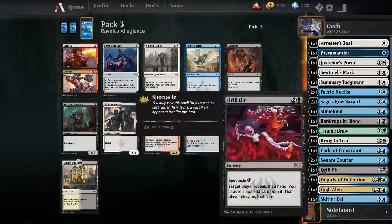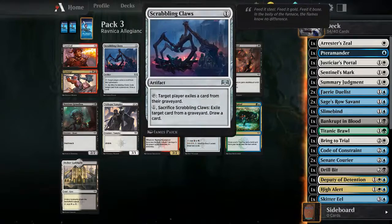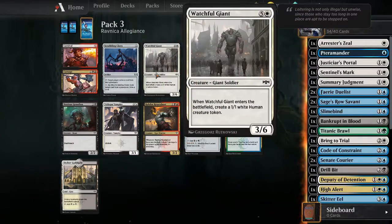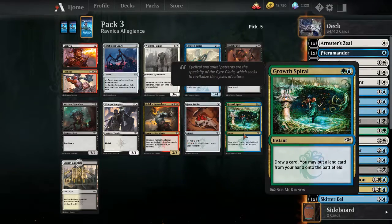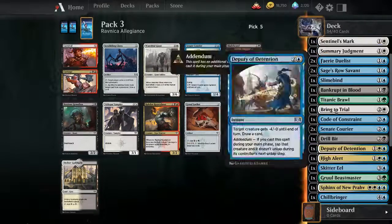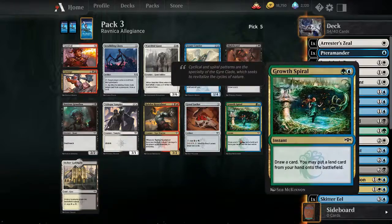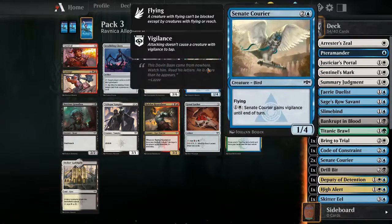Get my High Alert out. I don't really want any early game green - that's why a ghost spiral could be a problem.